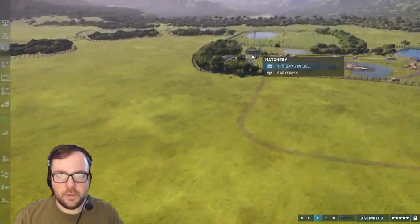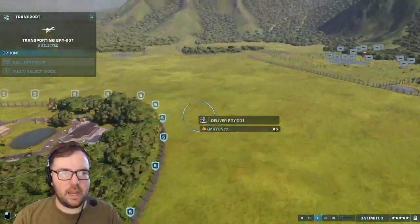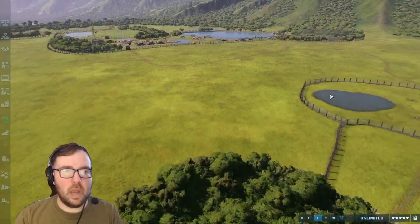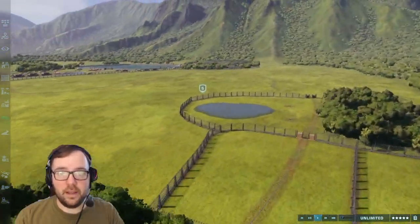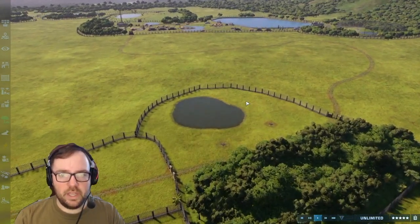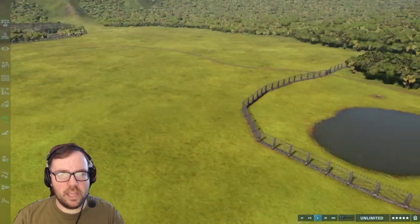The Stegosaurs are done. We can start releasing the Baryonyx. I would have been happy with just one, or maybe two, but all three? Wow, okay. So we got the Troodon, so only three more to go. It'll be tight, but I think we can do it. At least you'll have your little gap between enclosures to just breathe.